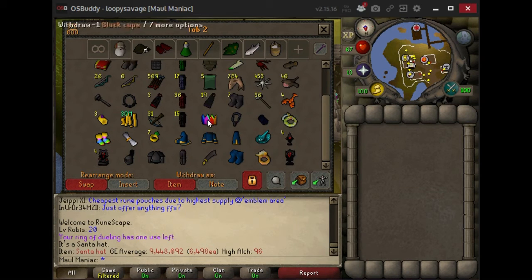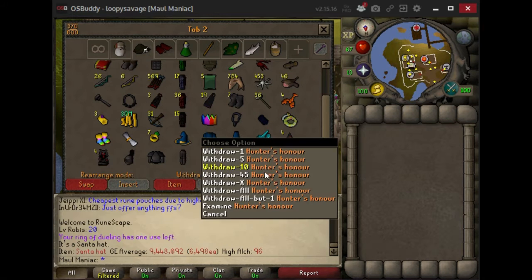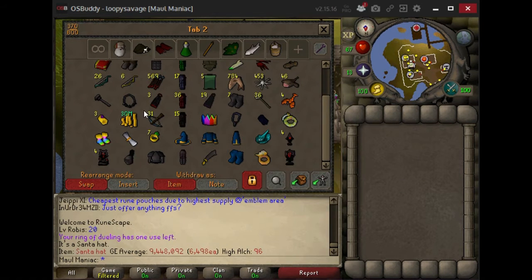I've got sharks and food for eating, all my gear for training, max magic gear for crabs. I've got a couple of tier 10s here and the Hunter's Honor hat, which I personally think is really ugly. I just wanted it for the simple fact that I got a tier 10 and wanted to invest the points into something — just to let everybody know I did do it. It's not that hard.